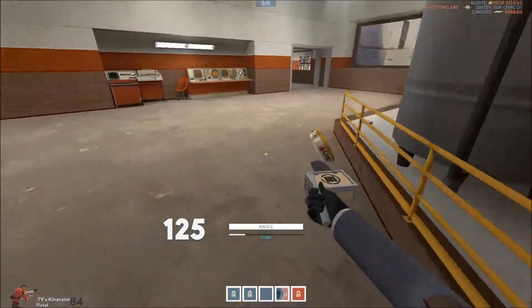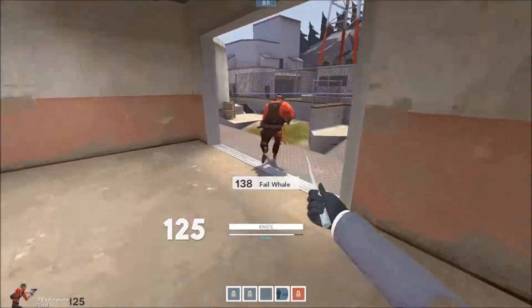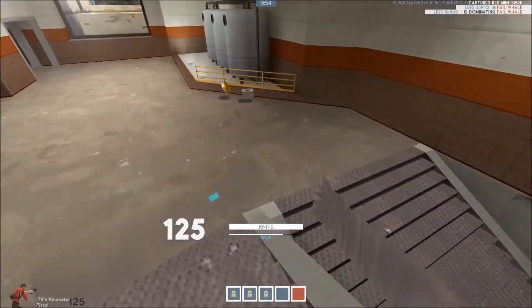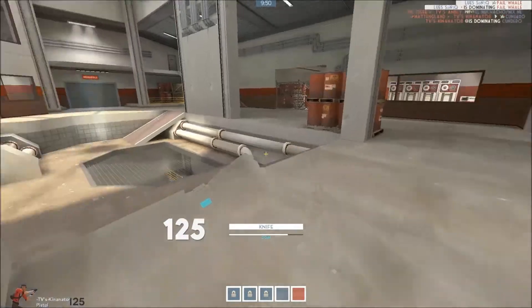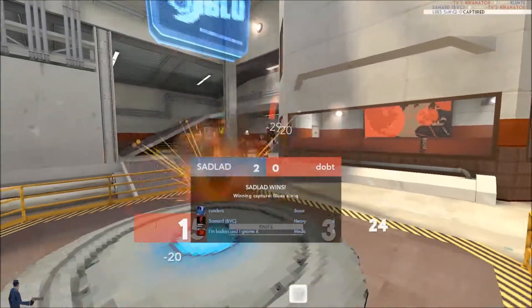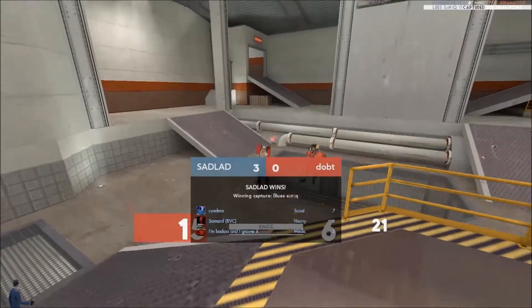In this clip I'm chasing the engineer because I know there are teammates around and I don't want him to damage them. He happened to have a crit so I saved our sniper. Sniper is really nice to have on the last phase — he can get really big picks. Since the medic and demo went to the side and I know there are a lot of people in spawn, I go for the cap and hope they won't get out in time. It works out pretty well.